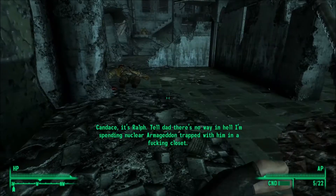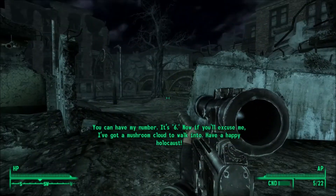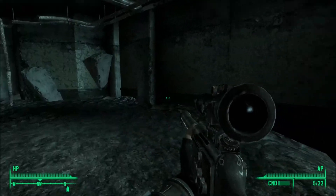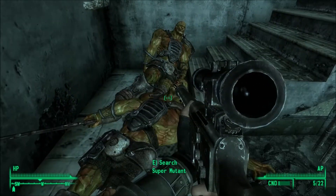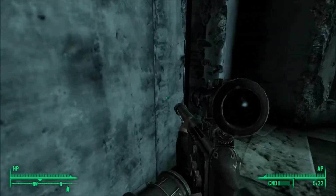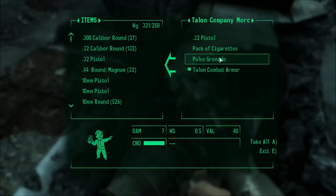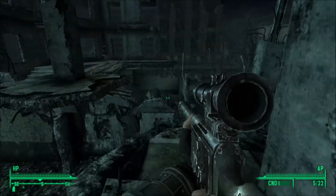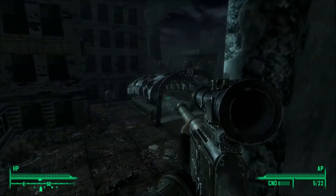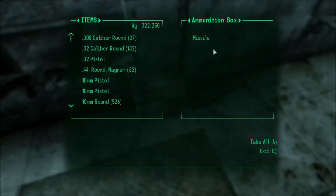Candace, it's Ralph. Tell Dad there's no way in hell I'm spending nuclear armageddon trapped with him in a fucking closet. You can have my number — it's six. Now if you'll excuse me, I've got a mushroom cloud to walk into. Have a happy holocaust. So that was the fifth transcript of that family of five. Who knows where the other four are. I have a rough idea where one of them is, but I don't know how to find it, so there's not much use. I think they do lead to some sort of treasure, which isn't particularly useful to me — because, you know, 200 years.